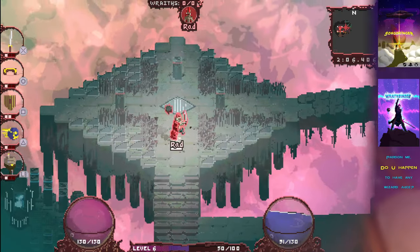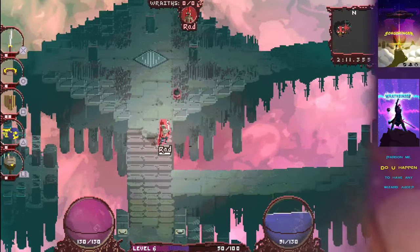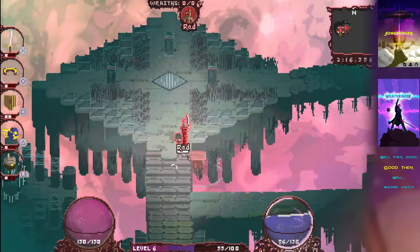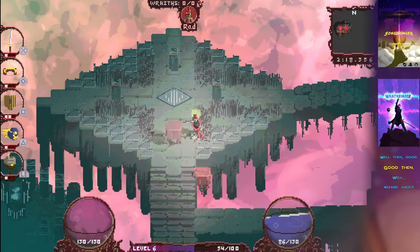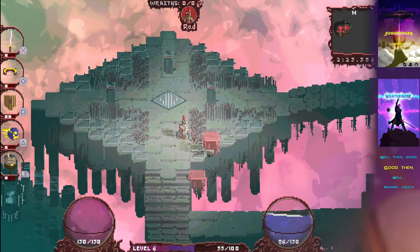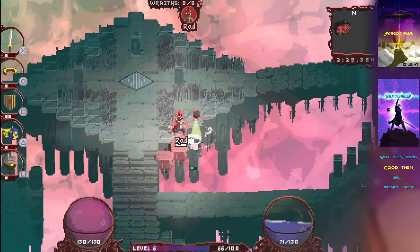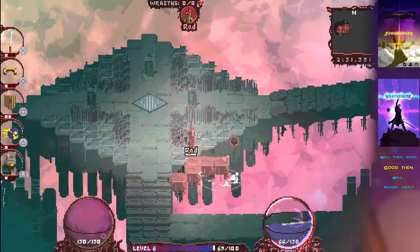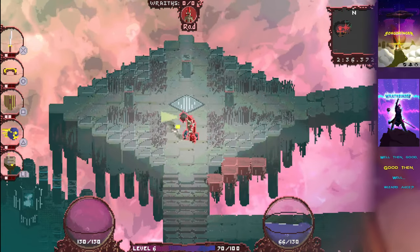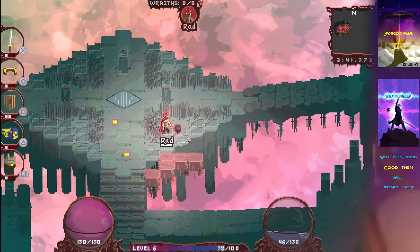So you've got one dedicated button for changing which building type, which makes it a lot easier to use. The other button is LB, which builds the building. If I hold down LB, I can rotate the character and choose where I want that building to land, and then as soon as I let go of the button it places the building. So we can change to a mine and put it here.